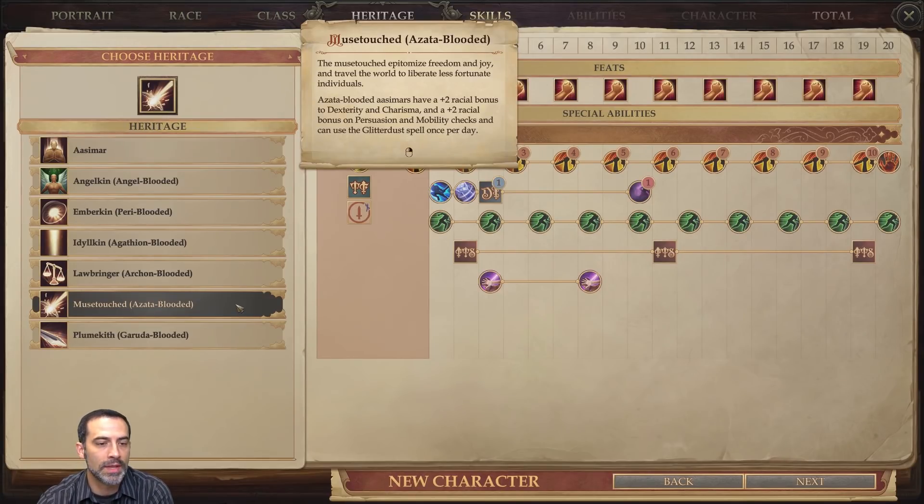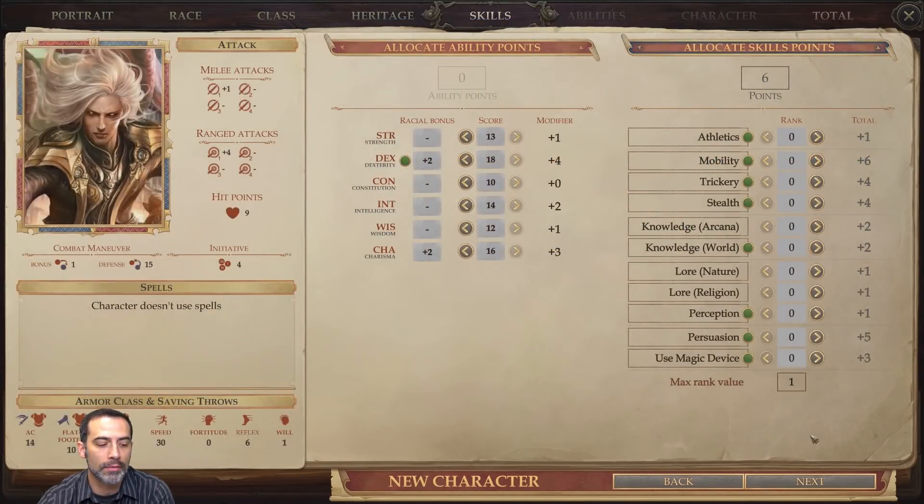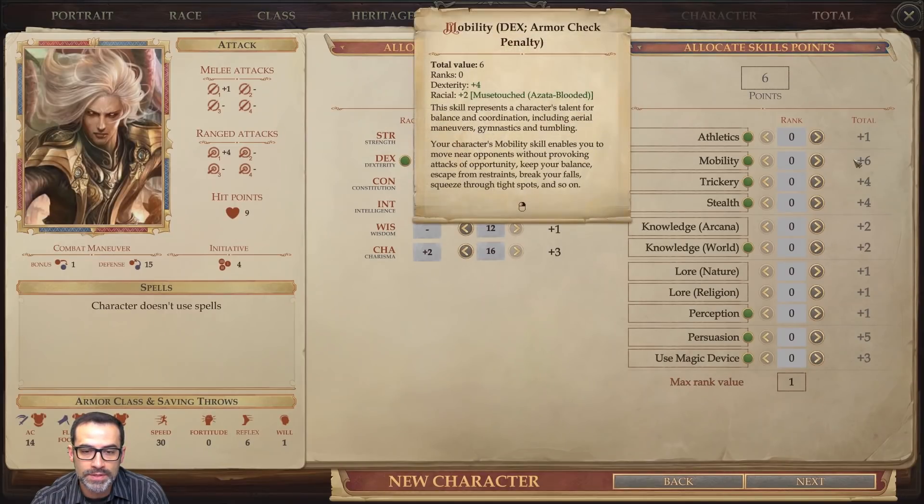You also get Persuasion, Mobility, and Glitterdust, but that Persuasion is really what we're looking at. We're putting our ability scores as: 13 for Strength, 18 for Dexterity, 10 for Constitution, 14 for... 14 for Intelligence, 12 for Wisdom, and 16 for Charisma. We're going to be using a lot of armor here, so you want to pop over to some stuff.